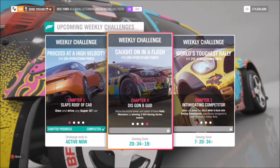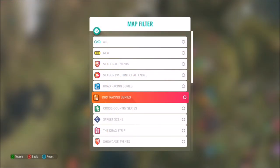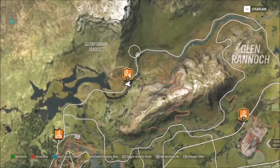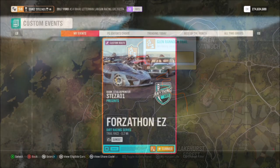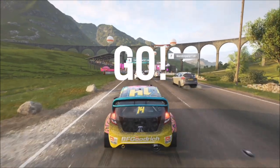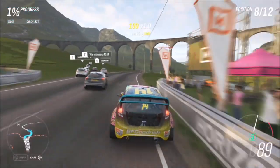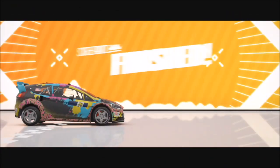The third and final challenge wants you to win three dirt racing series events — this can be a normal dirt circuit race or a trail event. I've created a race for you guys to use: if you go up to Glen Rannock near the viaduct you'll see a race called Glen Rannock Trail. I've created a blueprint called Forzathon Easy, and the share code is 733-545-904. Just type that in and the race will come up. It's another rinse and repeat where you just have to win this race three times in a rally monster car of your choice. You can do this on any difficulty — it doesn't affect the outcome.